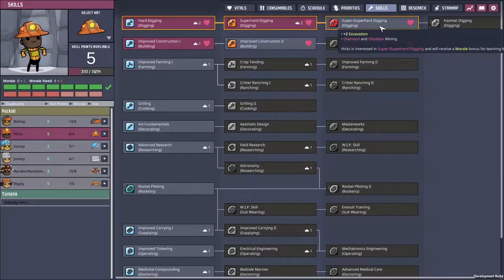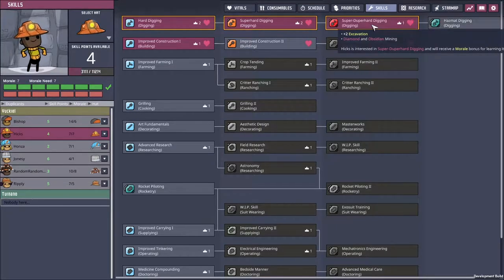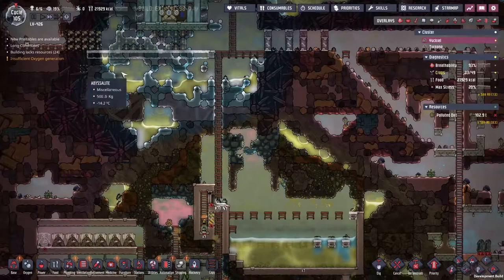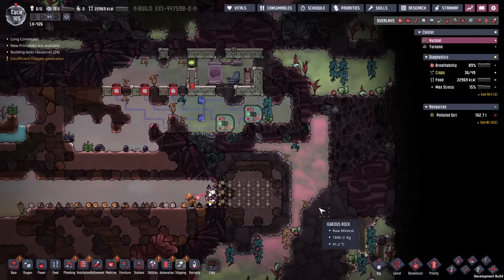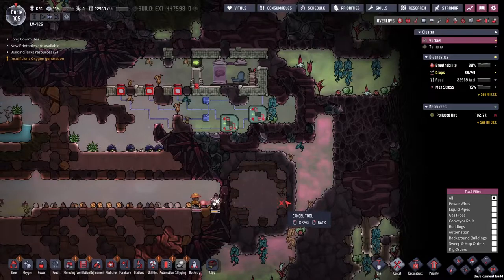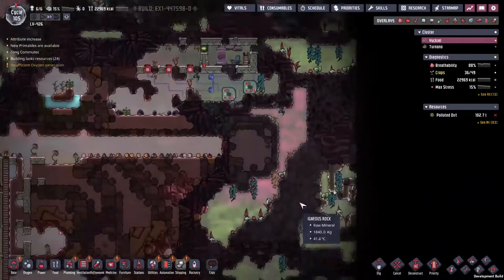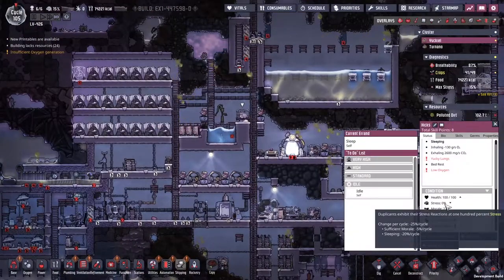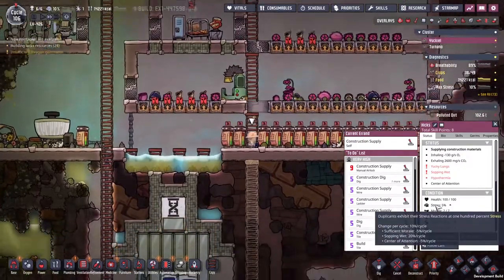Hicks is telling me he really doesn't have it, and we can just match the amount of morale he's got. Let's do it and watch Hicks slowly descend into madness. There's the Neutronium wall - I think we'll just class that as good. Leave this last layer of Abyssalite up and standing. We've got this exposed, that's cool. Hicks is leveling out at 0% stress. Or 5% stress - why has that gone up? It's because he's sopping wet.